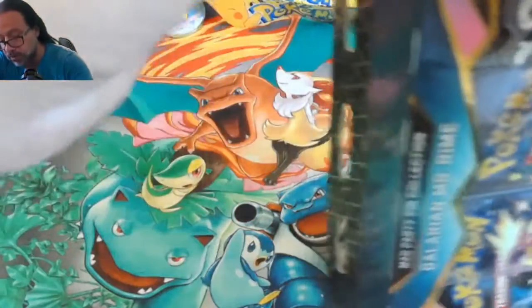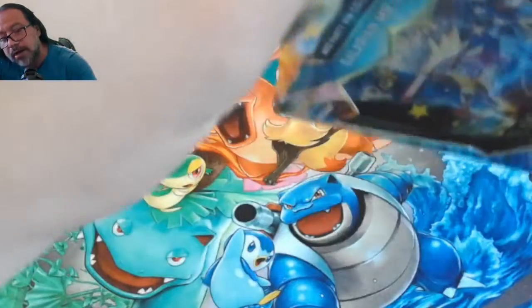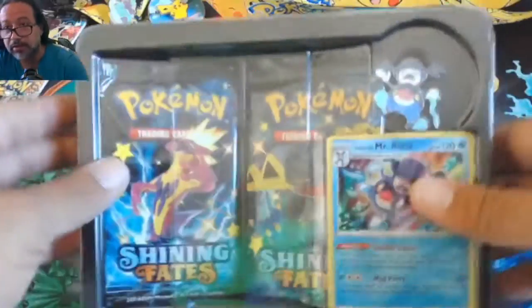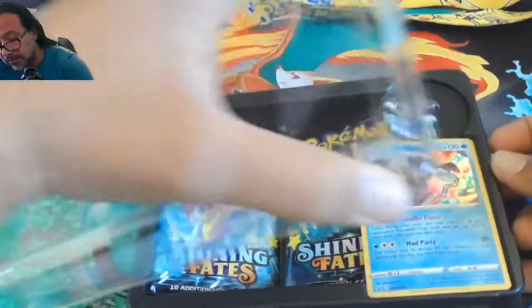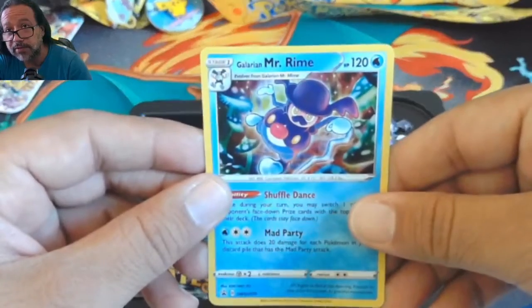Here we go — hopefully we get something good. I've only opened one of these before, for the Polteageist you see over there. You can check out that video if you get a chance — we did get something kind of cool out of it. Looking at the available card decks, there are some pretty nice ones in here. Of course the prize of the collection is the Charizard, so we'll see. Hopefully we pull at least something nice, even if it's not that Charizard.